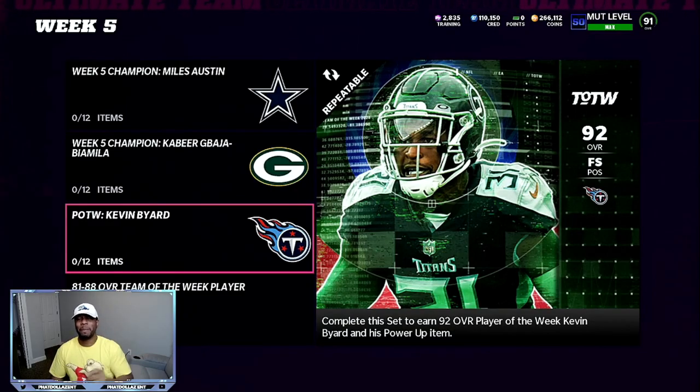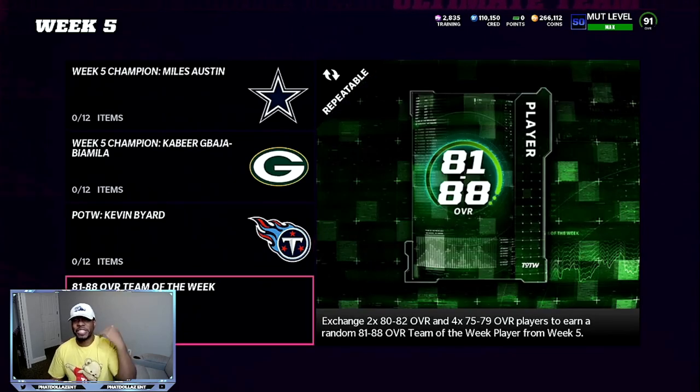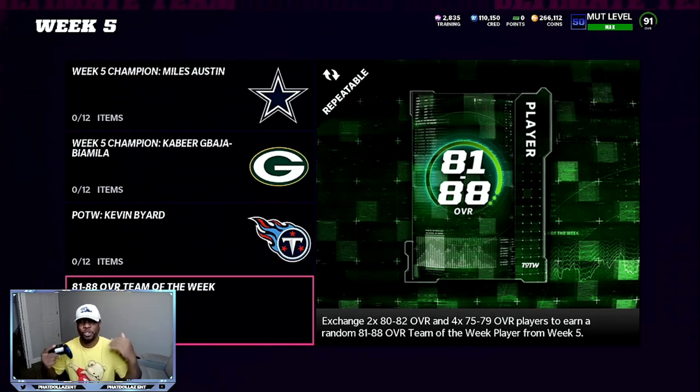The first coin making method is this Team of the Week, week five. Giving yourself a chance with these 80 to 82 overalls and these 75 to 79 overalls, you know that you can make a pack and get a chance to get 87 and 88 overall players. You can make these packs for about 6,500 to 7,500 coins, and you have a chance at pulling a 57 to 60,000 coin card.